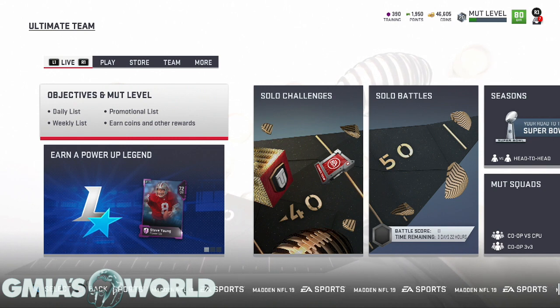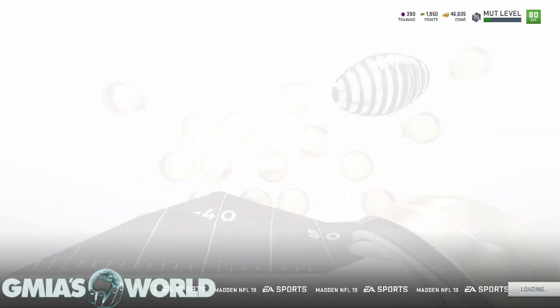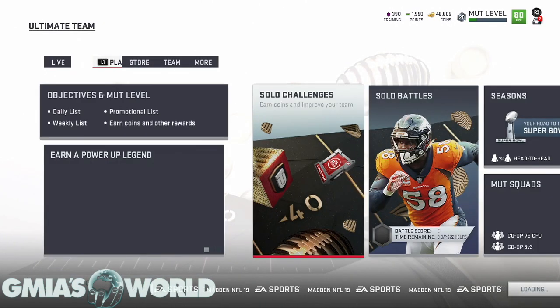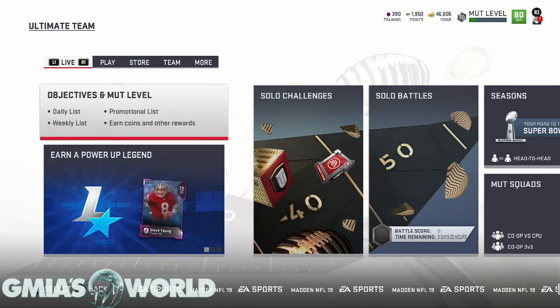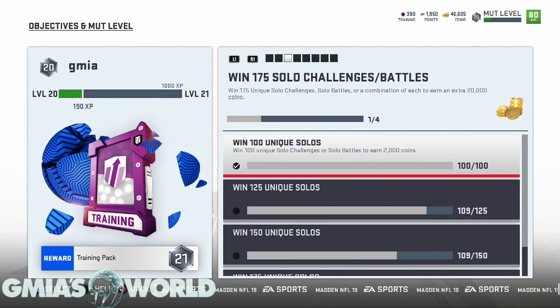Welcome to G Myers World. Today we're discussing how you can become a coin millionaire super fast in Madden 19 Ultimate Team. The number one pro tip is to always check your objectives and your MUT level. You can find that in the top left of your Ultimate Team home screen. This will display all information necessary for the growth of your team and what's going to help you get coins.